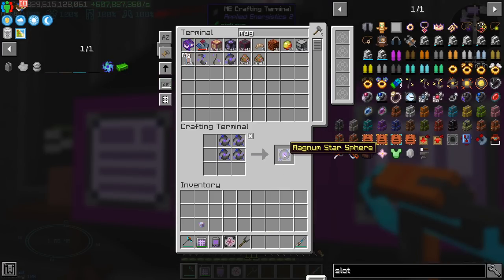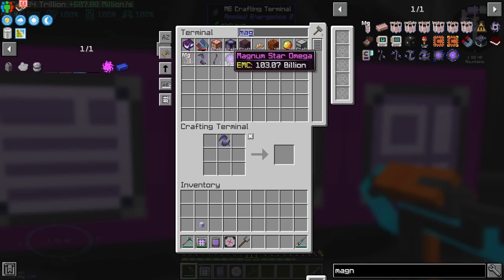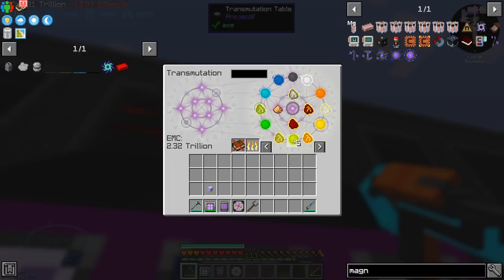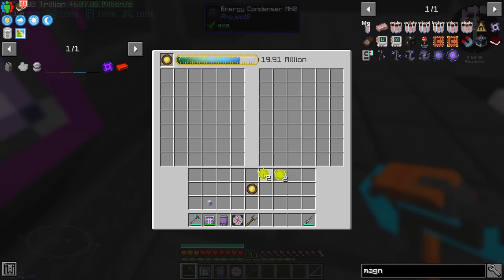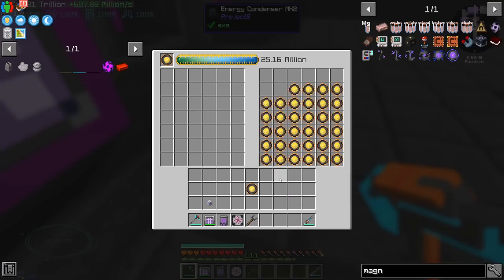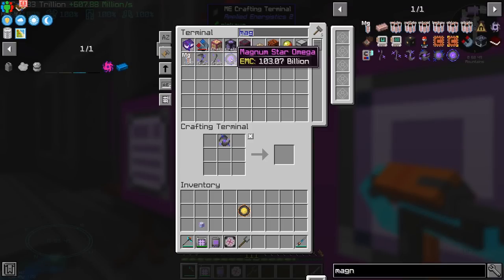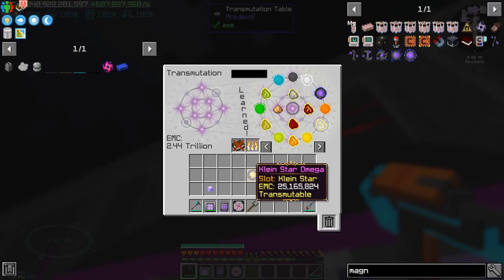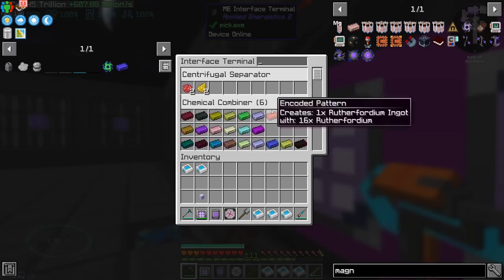I guess we should have it on auto crafting, then we remove the patterns. We have a recipe for the Magnum star Omega, but we can't craft it — I have no idea why I thought I could do this by hand. We just need a bit more EMC. We needed 3,000, and I thought you need 64 — I'm a genius. So, Magnum star Omega — not a quest? Fine, we teach it to you. I guess we don't really need the patterns because that one has EMC.